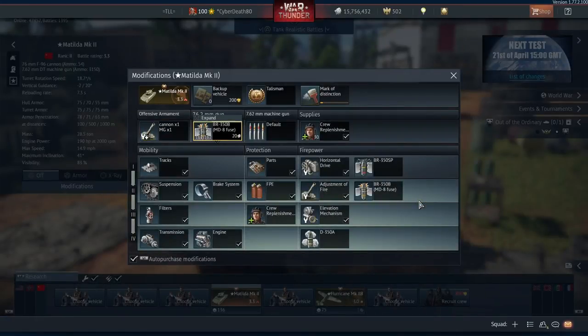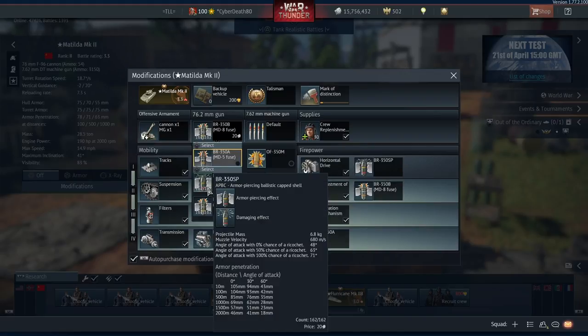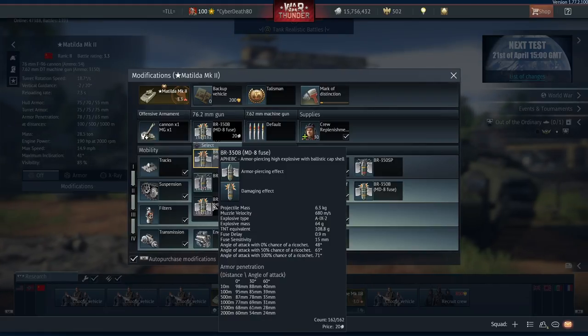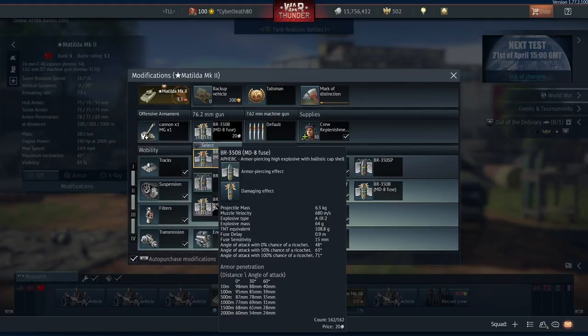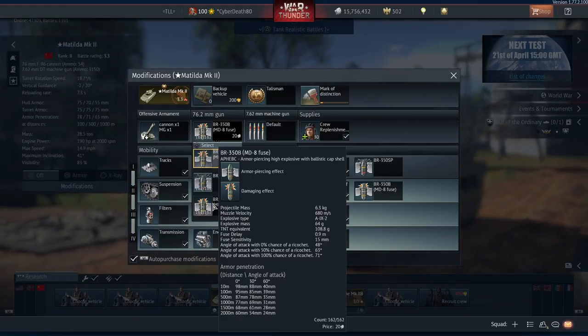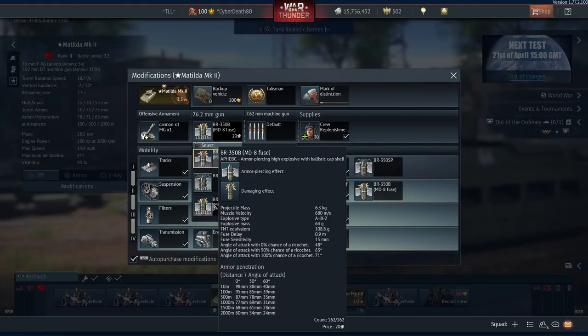Going into the modifications for a quick look at the ammunition: this is our stock shell, the BR350A MD5 fuse, pretty decent for the most part but we won't be using this one. Then we have our armor-piercing ballistic cap which has a lot more penetration, and since solid shells had a bit of a buff, a decent amount of post-penetration effect. But these are the ones I'm going to be using — the BR350B MD8 fuse, which has 108.8 grams of explosive. These will absolutely nuke most tanks when you shoot them.